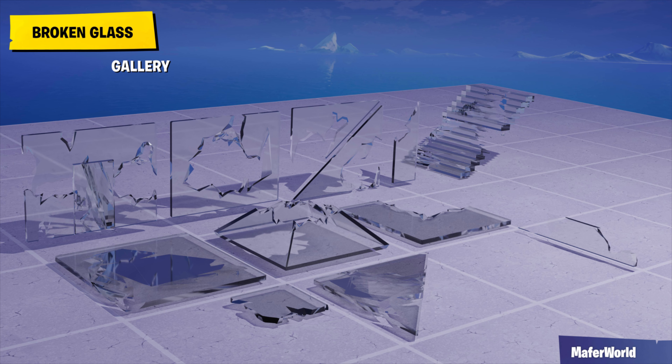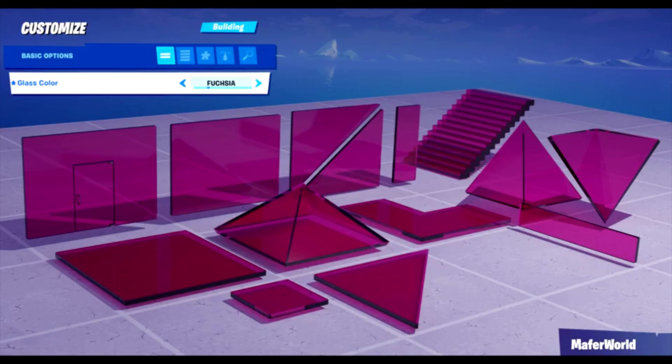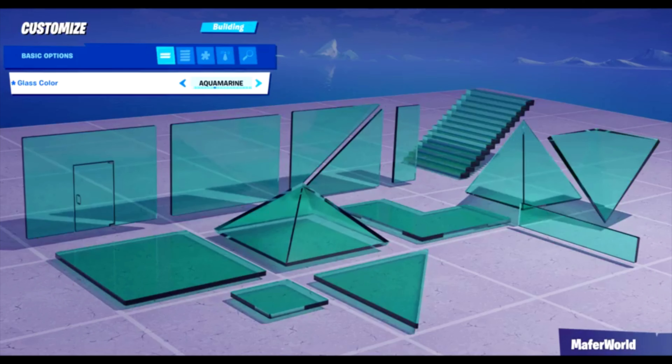I really like the glass gallery idea, and he even made a broken glass gallery to go along with it. His gallery suggests it would work similar to the primitive shapes gallery, where you can interact with the glass prop and change its color.